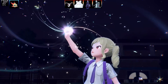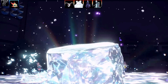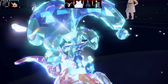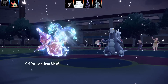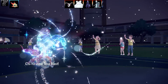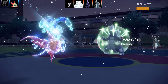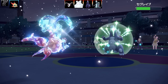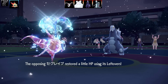Baxcalibur has an ability called Thermal Exchange - if it gets hit by a Fire type move, it doesn't take any damage, gets an Attack boost, and it can't be burned. That's sort of what I thought they might swap in. So I'm going to go into Chi-Yu and hit it with a Water Tera Blast. I was hoping Ceruledge would stay in, but this one takes it very well. It has Ice Body and Leftovers - they're running a more dedicated Ice team.